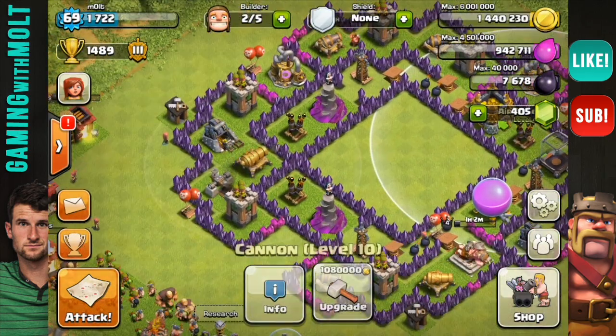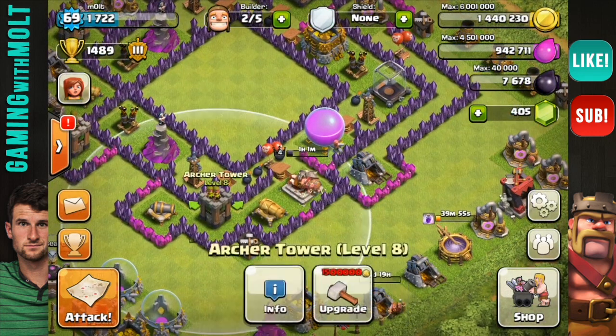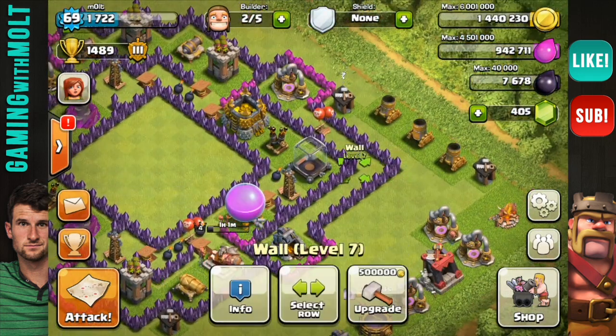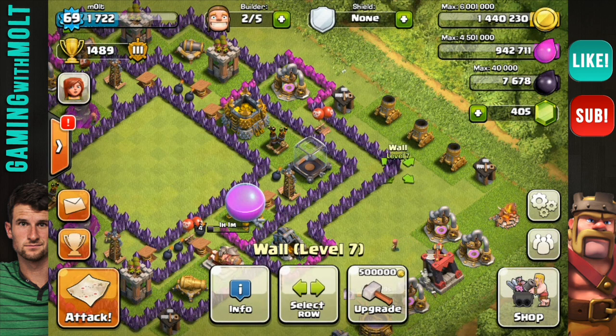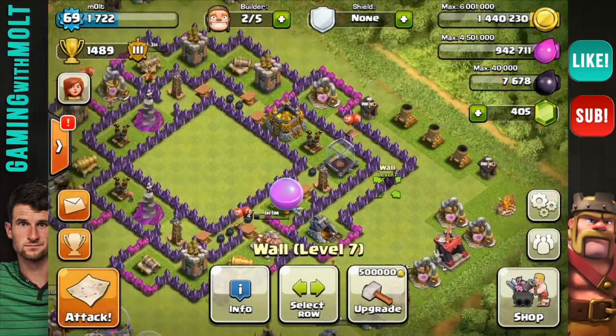We have our cannons and our archer towers spread out fairly evenly across the base. And then down here we have this set of double walls to keep archers from shooting in at anything on the inside — that's why those are there. I'm gonna test this base out and see how it goes and I'll keep you guys updated, but I'm definitely excited for it. It looks awesome.